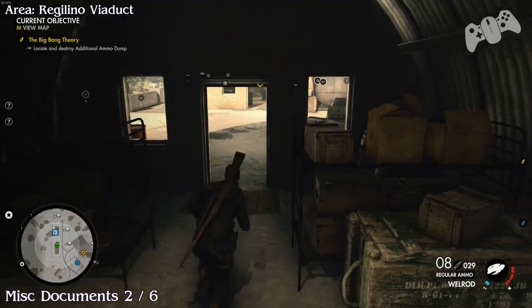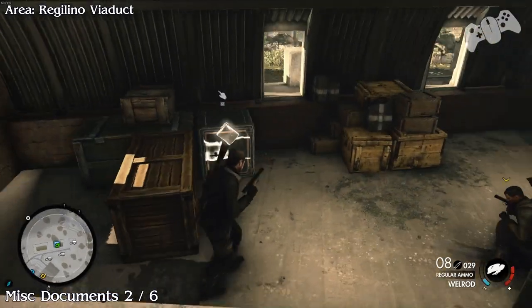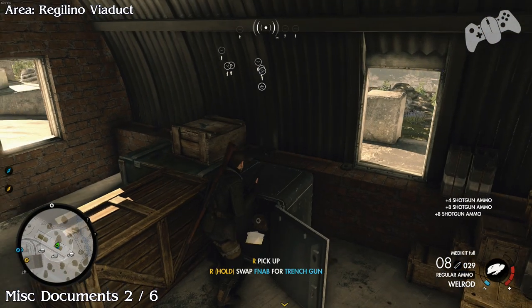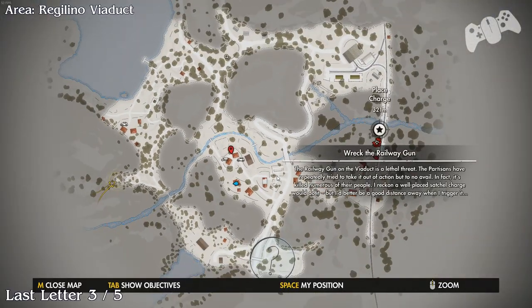The next document will be number 2. Head out of the previous bunker and go into the next bunker directly ahead. In the safe room you will find you can use a satchel charge or a code to unlock it. If not, blow the safe open and you'll find document number 2.